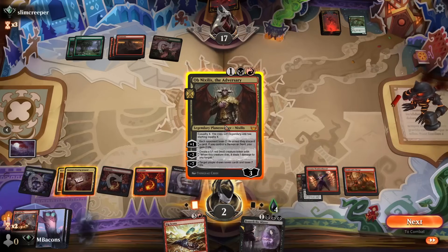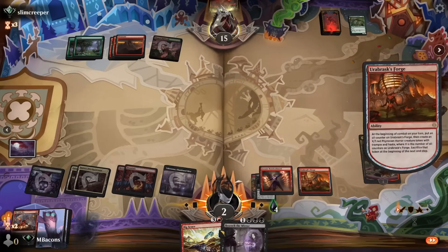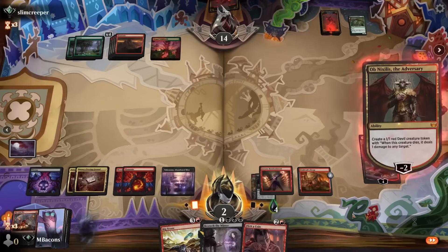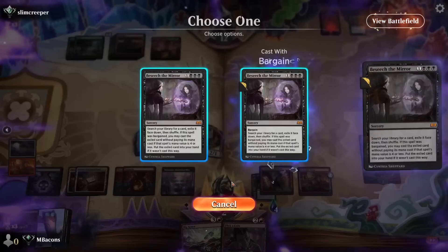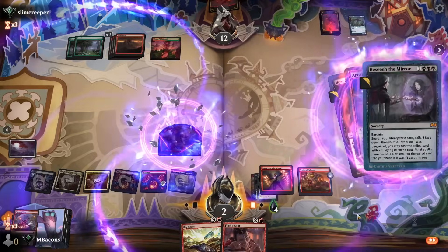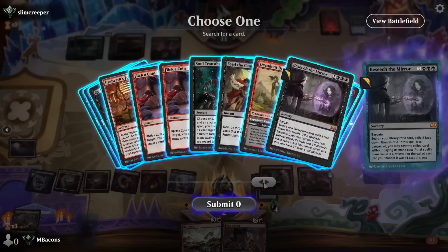We go Urabrask's Forge instead. Reading Ob Nixilis again, we probably should have waited for a token to get generated and then we could have had two copies by sacrificing the Forge token — but live and learn. We pick up a Flick a Coin, make a devil so that Ob Nixilis's ability is finally relevant, then Beseech away the generated Forge token. That activates Bombardment, so we go searching some more, bargain again with another token, and just go looking for everything we can find to keep us alive.